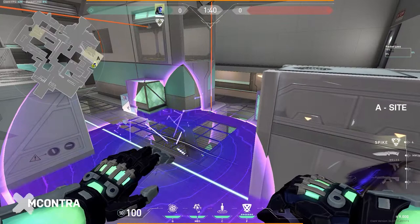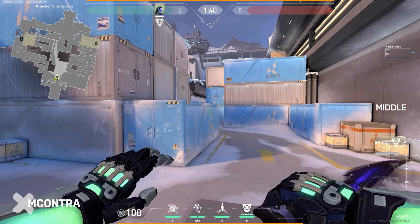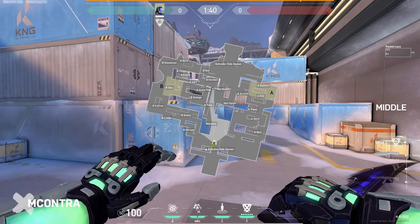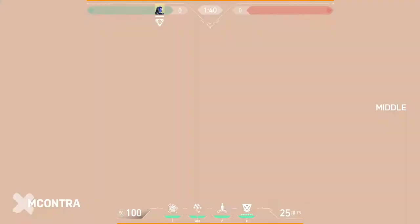Next we're going to jump into the mid execute. I only have one execution lineup here — KO is very versatile so you can really flex this. For a clean execution, I'll throw a nade on boiler, throw a dagger at this corner for the most space, and then flash behind me. When you get the full kit, your team pushes through with a smoke in the middle and everybody's firing on all cylinders.